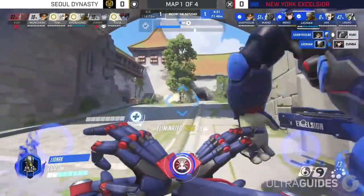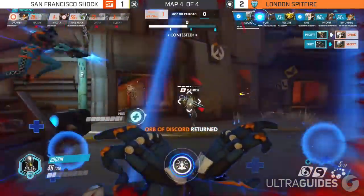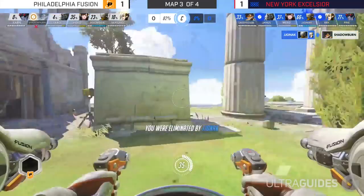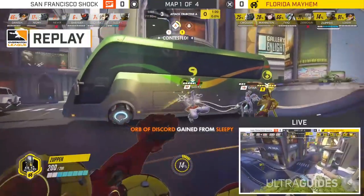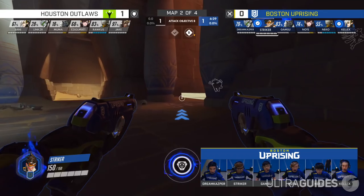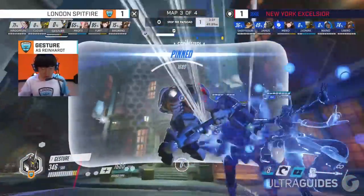Zenyatta's primary and alternate fire are really devastating. His right-click can melt through enemies — if you land all 5 shots, you do a total of 230 damage, not including headshots, discords, or power boosts. For his ultimate Transcendence, hold onto it for two scenarios: one, if you're stuck in a graviton surge and about to be burst down, pop transcendence to save your team — same applies to something like Mei's Blizzard. And second, if your tank is super low and you're trying to clutch a fight in overtime or a 2v3. Transcendence is essentially a get-out-of-jail-free card that lasts 6 seconds. Use it as a counter-ult rather than an engagement ult. And for the last tip, just play in the backline — don't ever be in the frontline of the engagement.